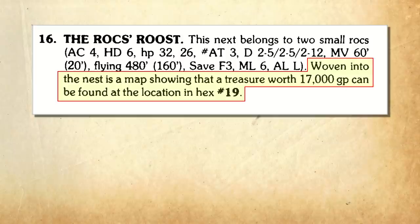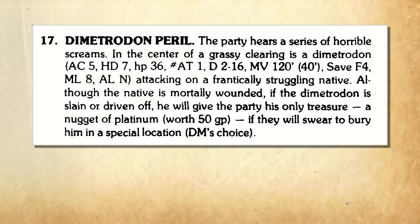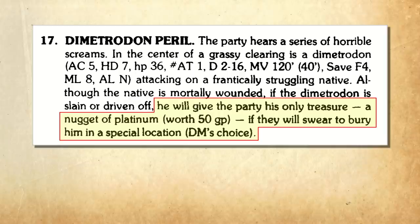There are two spots that direct Player Characters to specific locations. At the Rock's Nest, they can find a map leading to treasure at location 19, which they'll only find if they arrive with the map — I like that. It's also a good opportunity to give the PCs a partially filled-out map of what the island used to look like, at least showing terrain and features of unexplored hexes. There's another encounter where the PCs must save a mortally wounded native, and he offers them a 50 gold piece nugget of platinum if they agree to bury him — which is a really cool way to send Player Characters to a specific location, or direct them somewhere if they're rushing to the end a bit too fast.